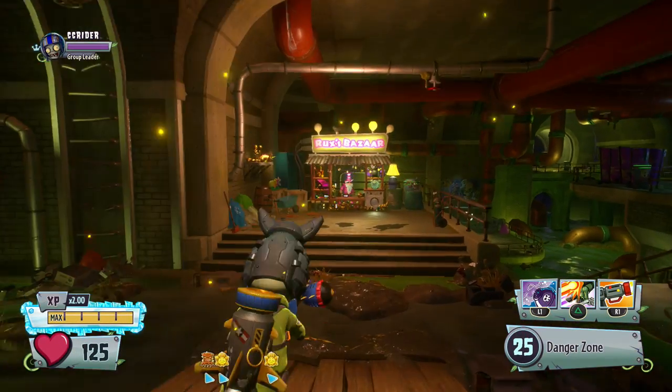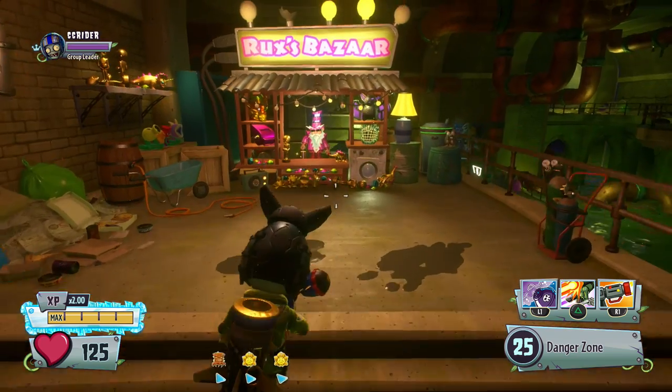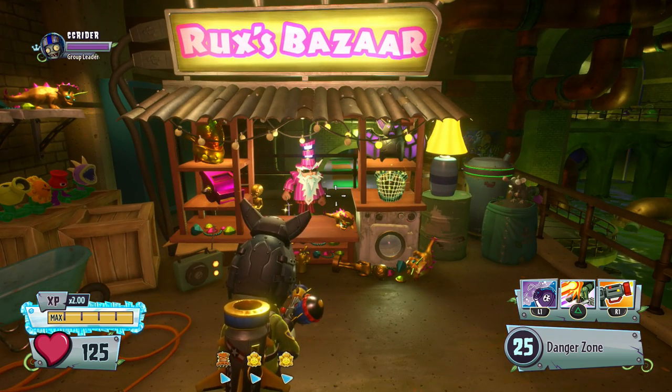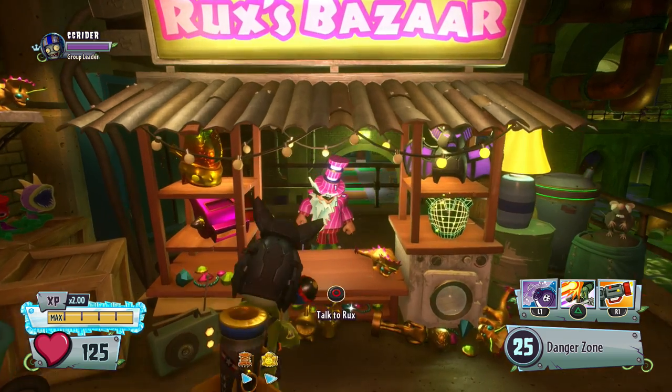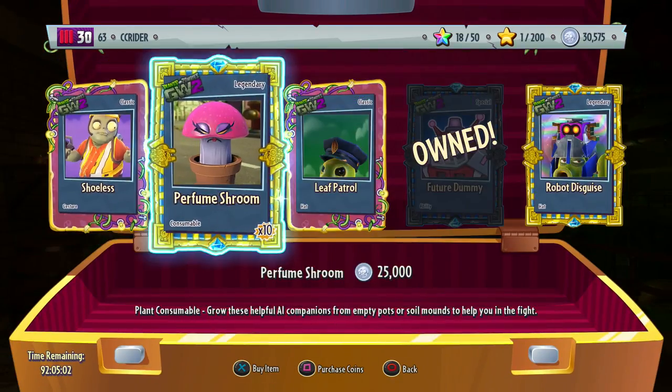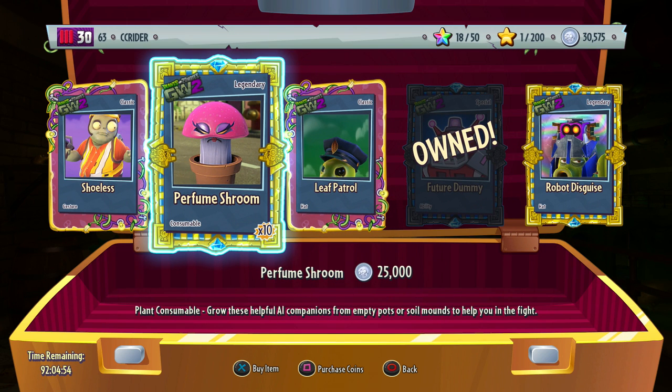What's up guys, and welcome back to Plants vs. Zombies Garden Warfare 2. Today we'll be continuing on by checking out Rux. If you guys didn't see the previous episode that should have gone out earlier today, make sure you go ahead and do that, because we talked to Rux and bought the newest ability available from him, which is the future dummy for the all-star. It is super duper awesome, but now today we have earned up 30,000 more coins to buy the legendary Perfume Shroom.